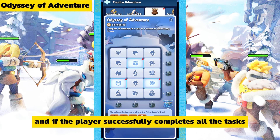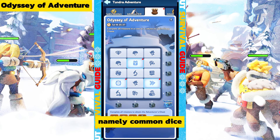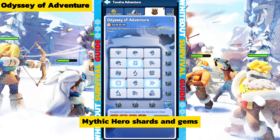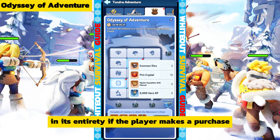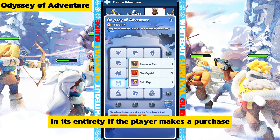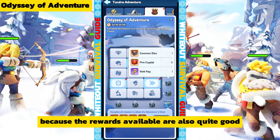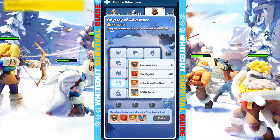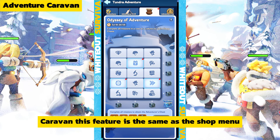If the player successfully completes all tasks, you can get the main rewards: common dice, fire crystals, mythic hero shards, and gems. It could be said that this event feature can only be fully completed if the player makes a purchase, so there is no harm in spending money here because the rewards available are quite good.